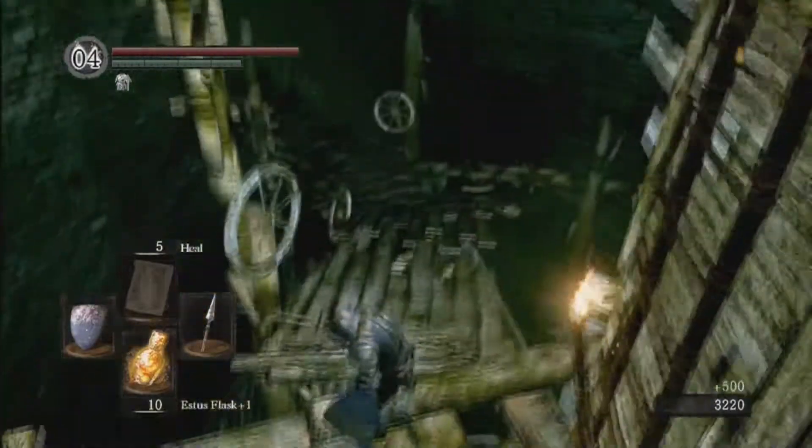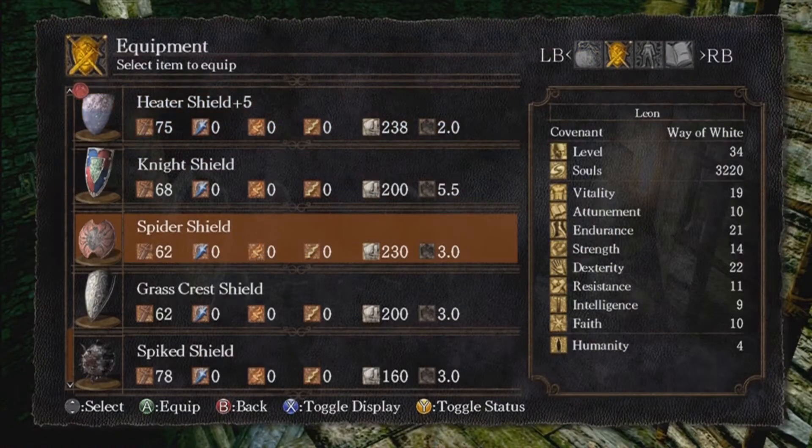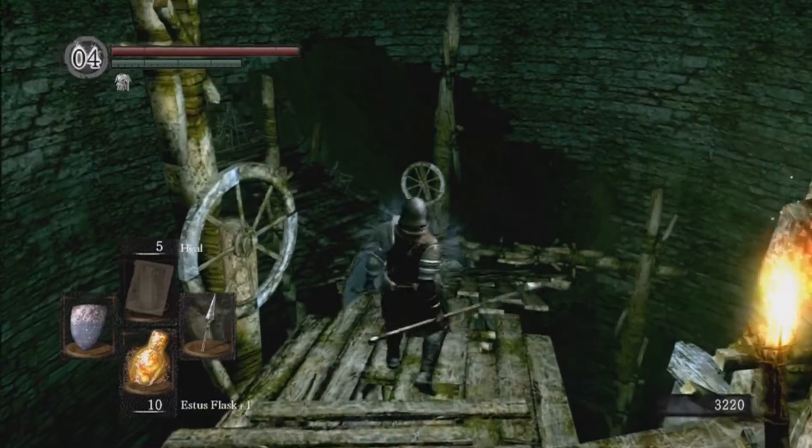Their weapon causes poison buildup when they hit you. If you're having trouble you can equip the spider shield that we picked up — I did mention in the last video it completely blocks poison buildup. So if you're being poisoned all the time, you can use that shield.